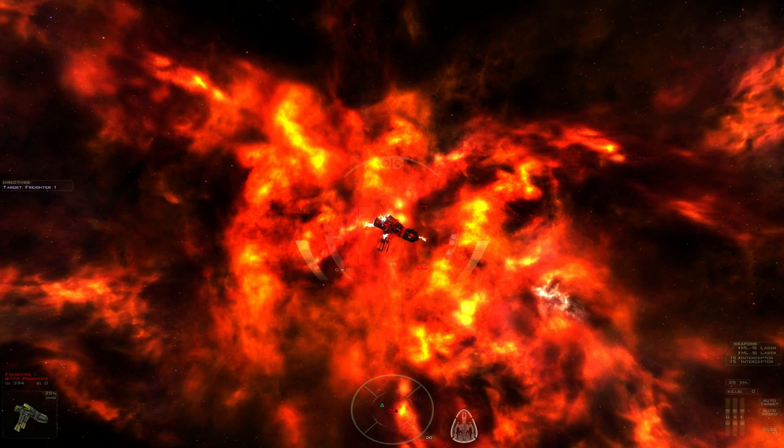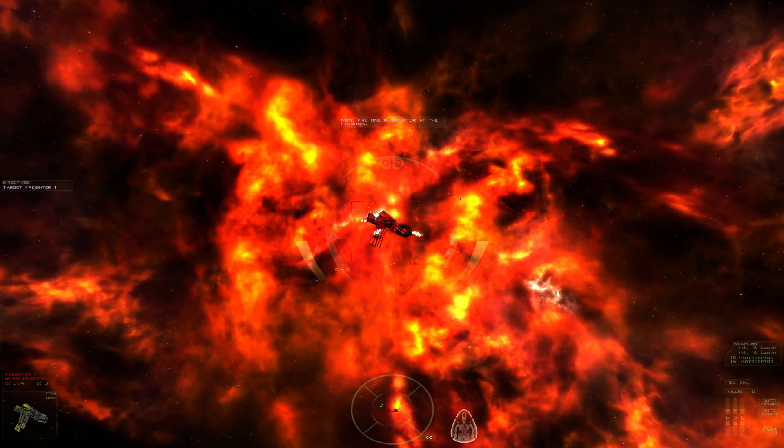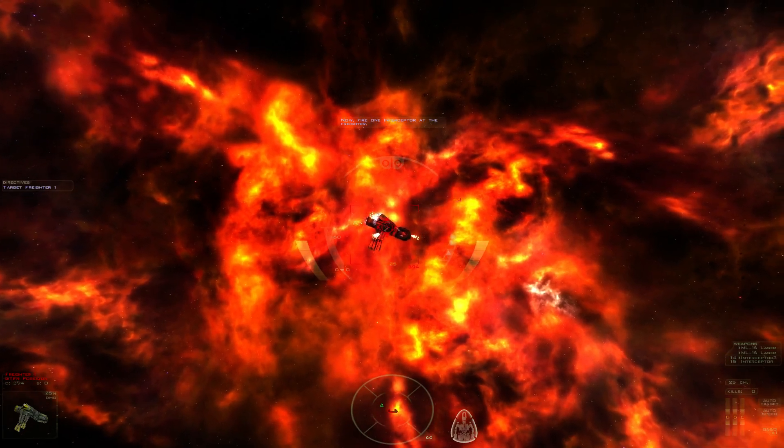So damaged — it's the GTFR. Get the... right? I did target it. I'm going to target it again. Now fire one interceptor at the freighter. Note how fast the interceptor moves — they also deliver quite a payload. Did 3% damage to the freighter. A round of interceptors can be fired every 3 seconds. Fire another round and note the countdown timer in your weapons gauge.